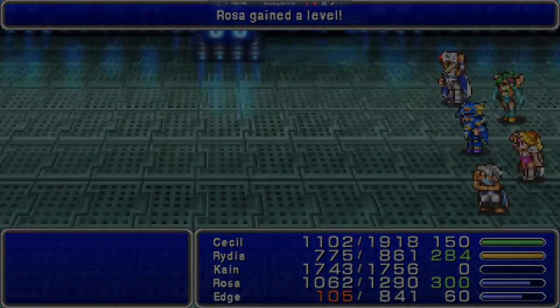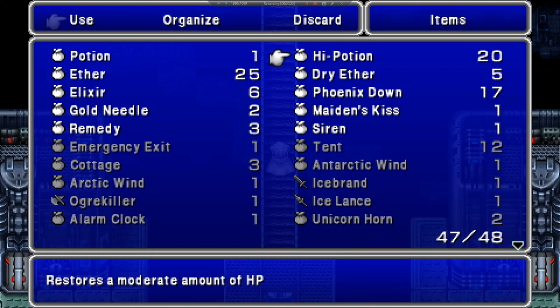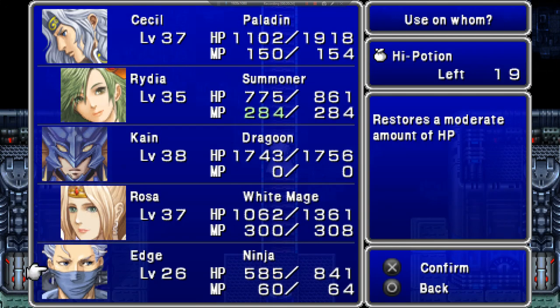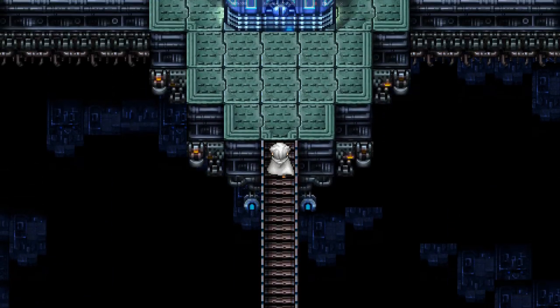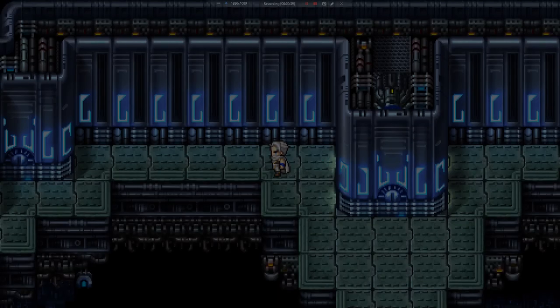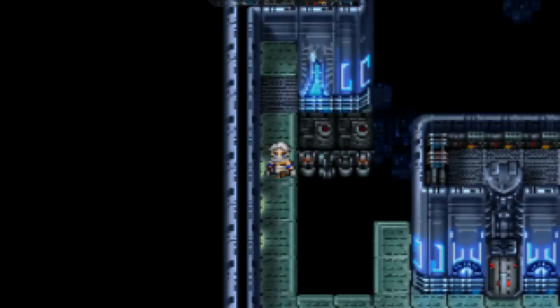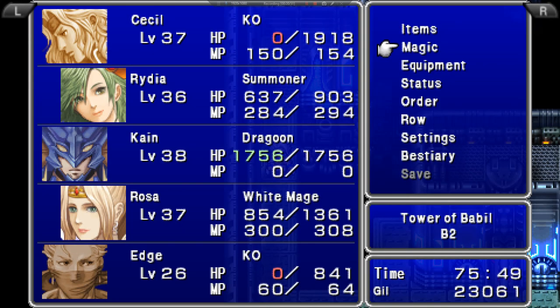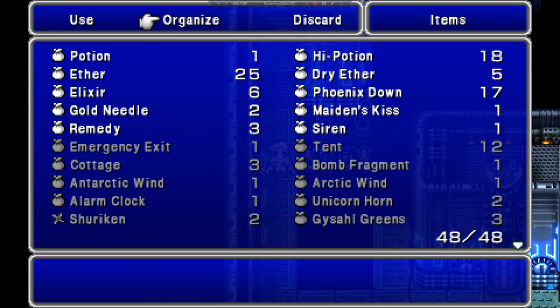Four Balloons — they do self-destruct, I was curious if they did that. It's always been kind of a staple. Four more Balloons and they gave me a Bomb Fragment that I really didn't want. Three Corals and we just got wiped — wow, not cool at all.